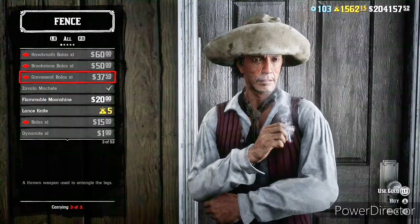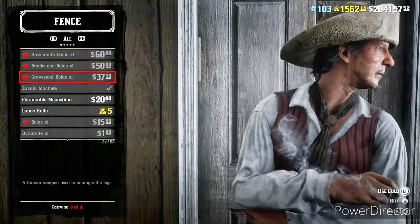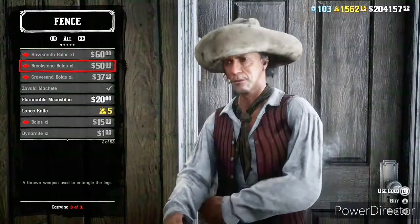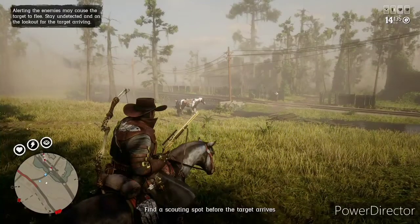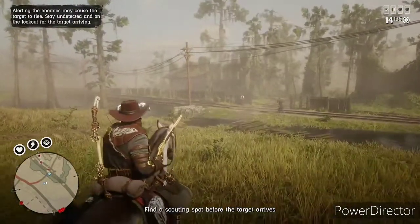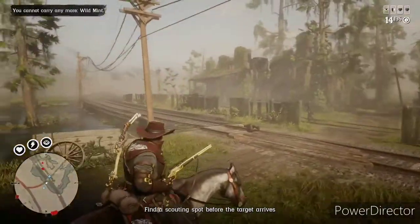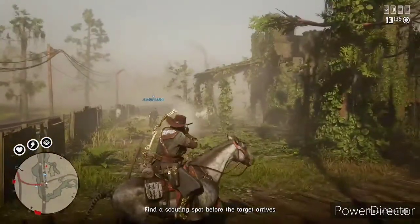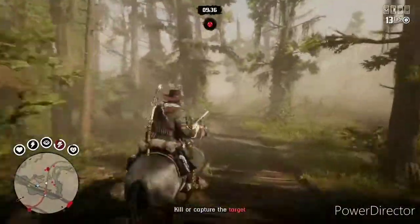Speaking of bolas, they are on sale today — this is the last night of the weekly sale, there'll be an update tomorrow morning. These prestigious bounty hunter bolas are on sale at 50% off. These top three are very expensive, so go ahead and stock up. Max out at three. I'll have a link in the description about the newer bolas for prestigious bounty hunters so you can find out if they're worth it.